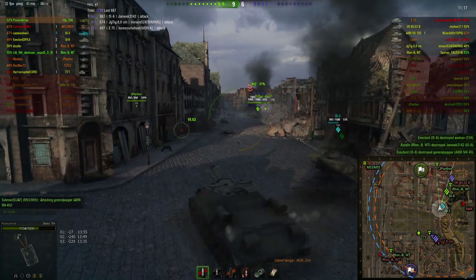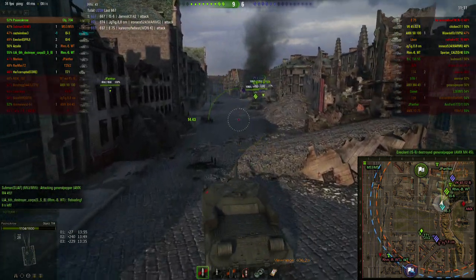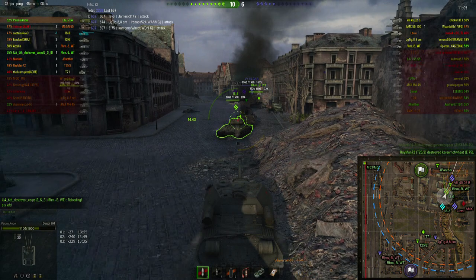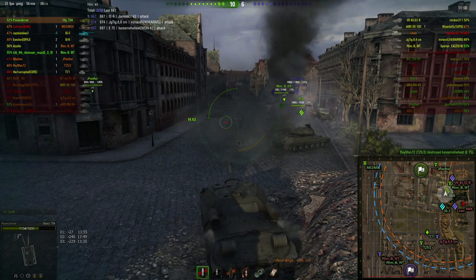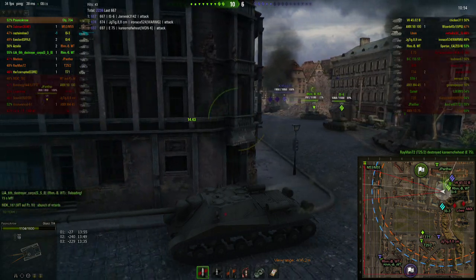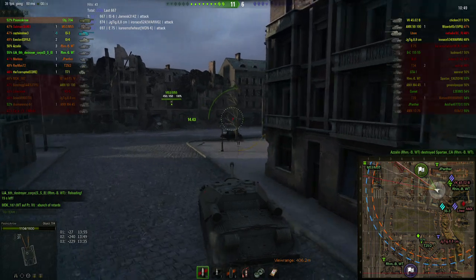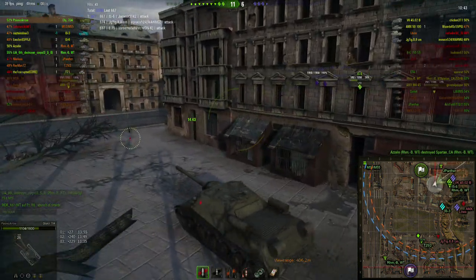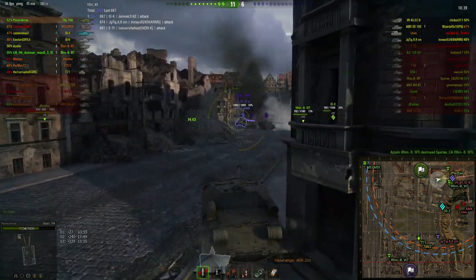It looks like the E-75 and the Jagdtiger are a little bit busy with the T-71 and the T-25/2. I'm gonna move over here — there is a VK-4502B, recently buffed, and he is on full health. Let's see, I'm gonna go around so we can get the front of the tank, although that's not a very good idea as the buff to the front of the tank is significant. Hopefully the BL-10 has enough penetration to get through that — I'm not too sure, I haven't fought many of these recently.